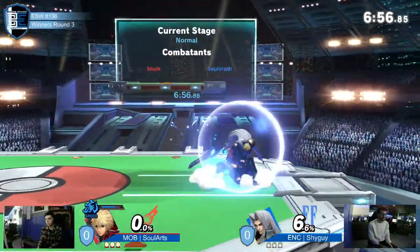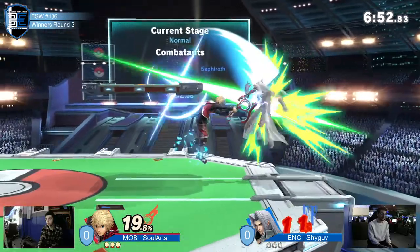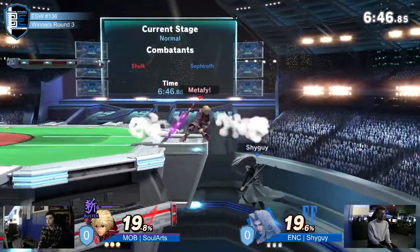Shulk versus Sephiroth — a very interesting matchup because Shulk can just take control away from Sephiroth very quickly, especially with the speed art. That's very good for his small combos, and Sephiroth's big buttons take a long time to come out and to work.